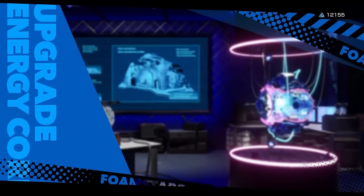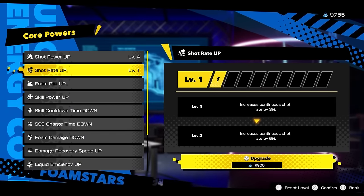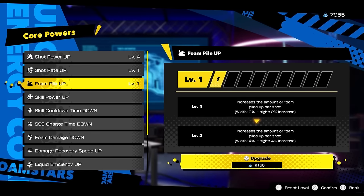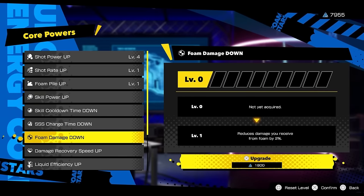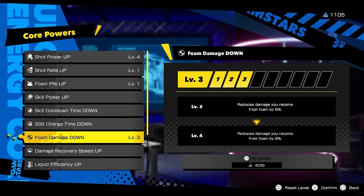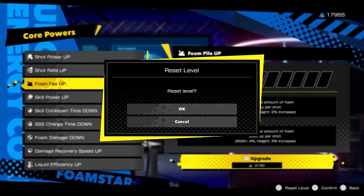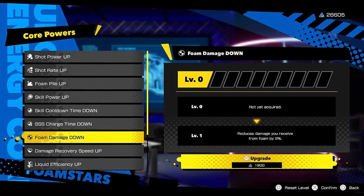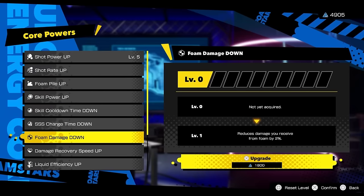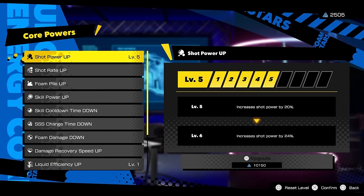Participating in Foam Star or Squad missions will earn you Miracle Dust. This resource can be saved and used in the Upgrade Energy Core menu of the Foamy Lab. Here you can purchase buffs to various attributes, such as increasing shot power or decreasing movement speed. The boosts are only active in these missions, and up to nine levels of upgrades can be purchased for each attribute. The only limit to the number of upgrades you can equip is the amount of Miracle Dust you have. The upgrades apply to any character you are using and get more expensive as you increase levels. You can reset the level of an attribute at any time, which returns spent Miracle Dust back to your inventory, making it easy to respec and fine tune until you find a build that you particularly like.